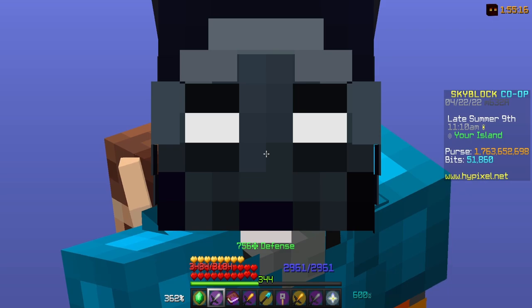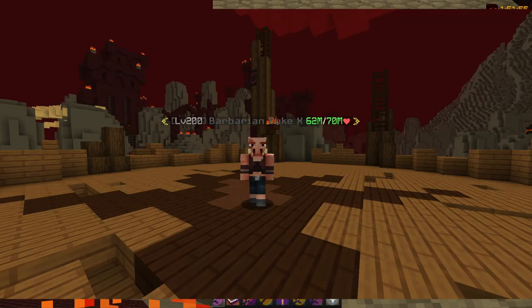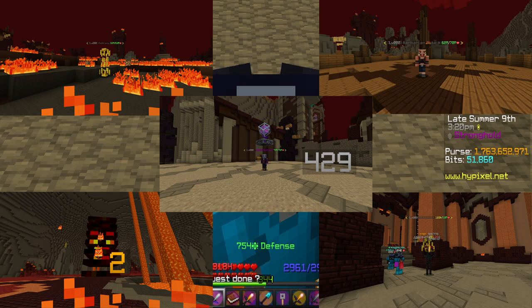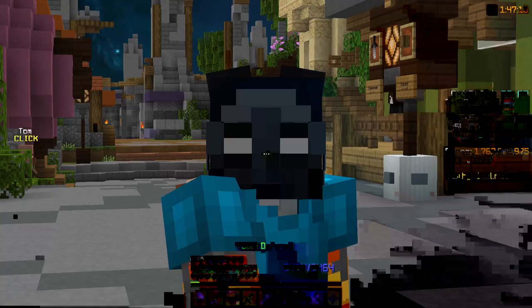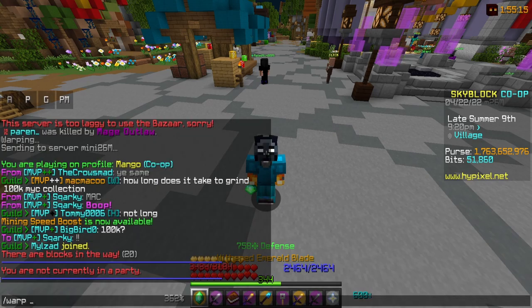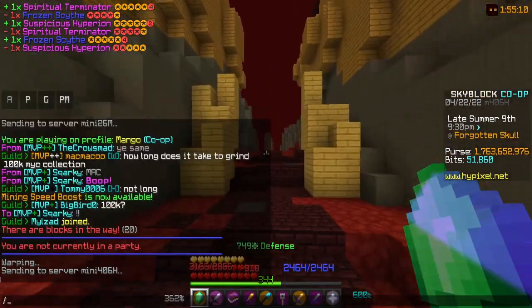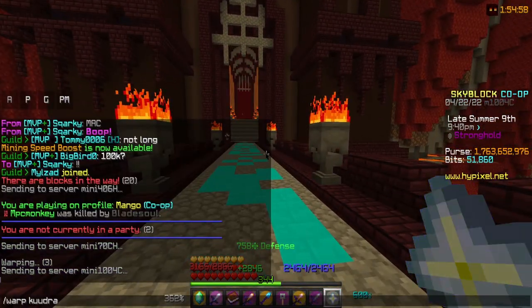That last one may be the hardest, but you guys got this. So it's a party of four. There are four mini-bosses around the map: the Ashfang boss, the Magma boss, the Barbarian Duke X, the Bladesoul, and the Mage Outlaw. But the first two take way too much time, so they aren't worth grinding. What happens is your leader warps to Kudra with /warp Kudra using your Warp Kudra scroll, and then they'll /pwarp you in. When you get /pwarp'd, you'll be sent to the Crimson Isle spawn, but you can just do /warp Kudra from there.